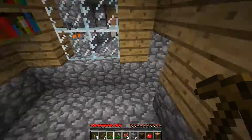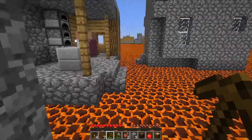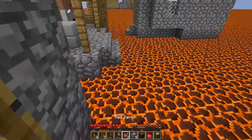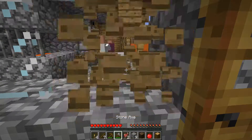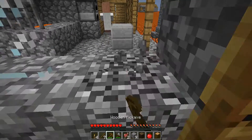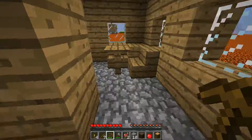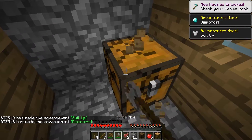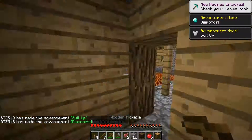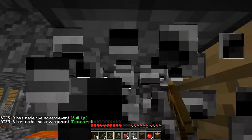Basically, the floor is magma. This is 1.12 because magma does not melt water, and to add a layer of complexity, you play this in 1.12 because in 1.13 water does not get evaporated by magma, and we need that to make it just a little more complex. So my goal is to actually save the water before it all melts.